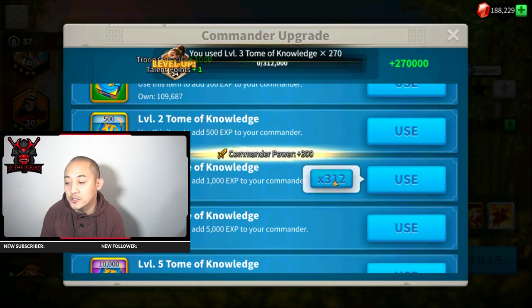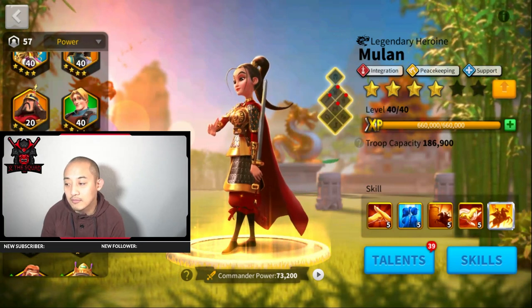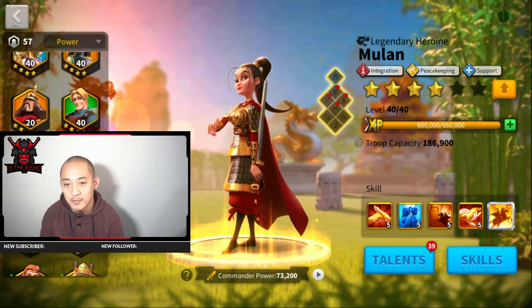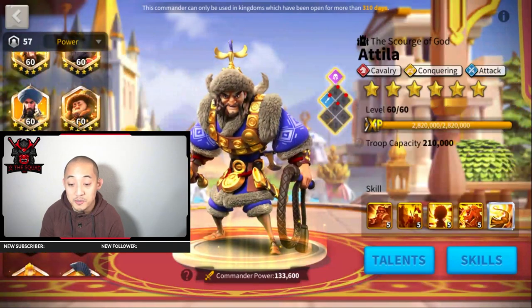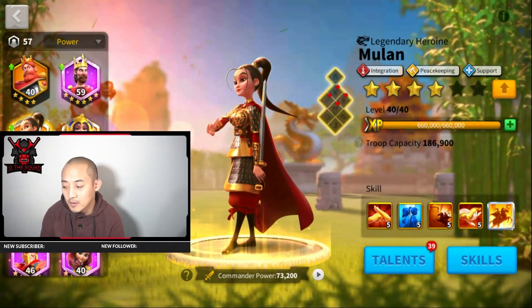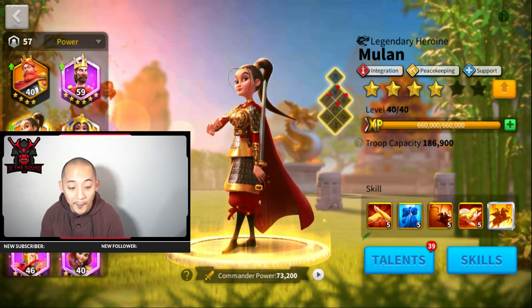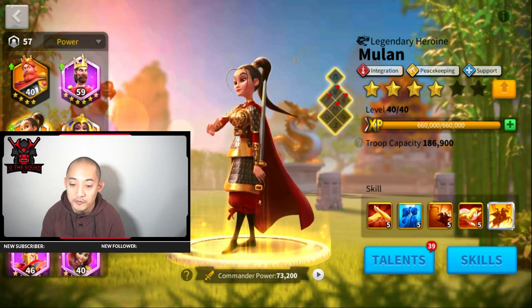Actually, maybe I can four-star her — no, I'm not gonna six-star her. I'm just gonna make her level 40 and keep it that way. I don't think I need to six-star her because I'm not gonna make her primary, so that's a good thing. I expertise Mulan but I'm thinking since she won't be primary, the best bet is to keep her at 40 unless things change. I feel good about Mulan — she's gonna be really good for the middle.